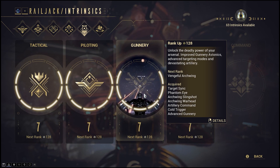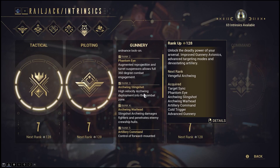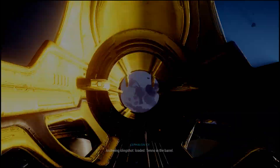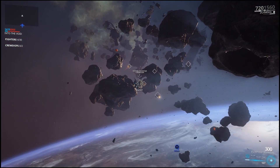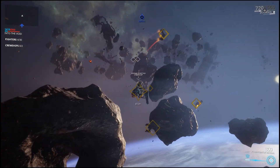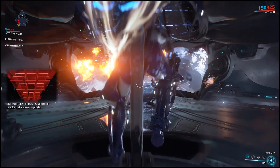Rank 2 gunnery is necessary — it provides you with a 360-degree view from the side turrets. Rank 3 unlocks the slingshot at the top of your ship, which allows you to thrust yourself a couple thousand meters in your Archwing instead of exiting and flying manually all the way. Rank 5 unlocks forward artillery, a powerful one-shot cannon which makes light work of high-level enemies.